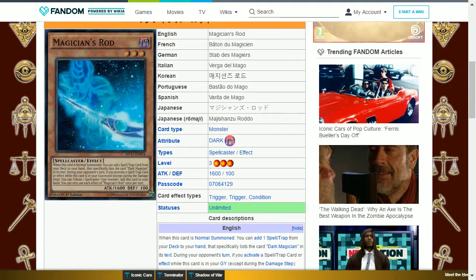The next card is Magician's Rod. This is a dark spellcaster level 3 with 1600 attack and 100 defense. When this card is normal summoned you can add one spell or trap card from your deck to your hand that specifically lists Dark Magician in its text. During your opponent's turn, if you activate a spell or trap card or effect while this card is in your graveyard (except during the damage step), you tribute one spellcaster monster to add this card to your hand. You can only use each effect of Magician's Rod once per turn. This is basically a searcher for your spells and traps, and since it can be recycled its effect can be used more than once.